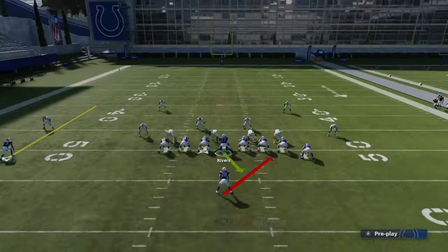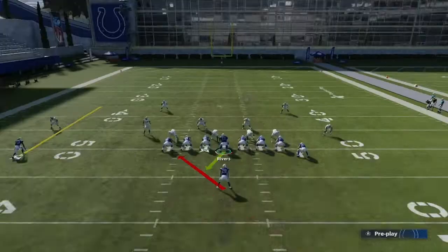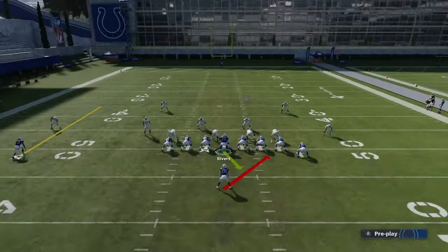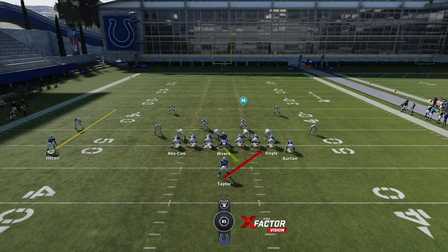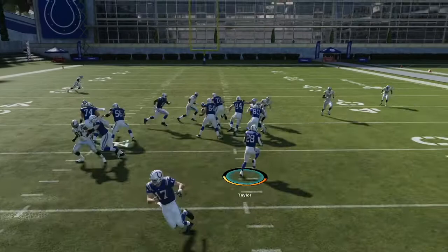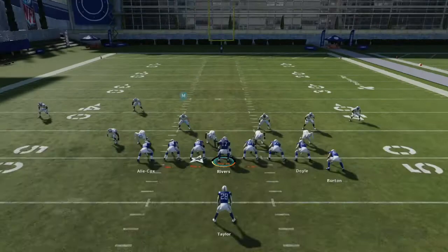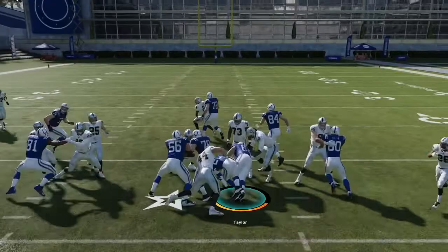Out of the Wing Tight formation, this play is very versatile because you can flick it left or run it right. I like to look for the numbers advantage. The thing with this 2-6 Duo is it doesn't have any pulling blockers, so you're going to have a hat-on-a-hat straight-ahead blocking scheme. You're usually going to turn this into a big play with positive yards. You can take it up the middle, take it outside — kind of anywhere you want. I see a little gap up the middle, so that's where I'm going.